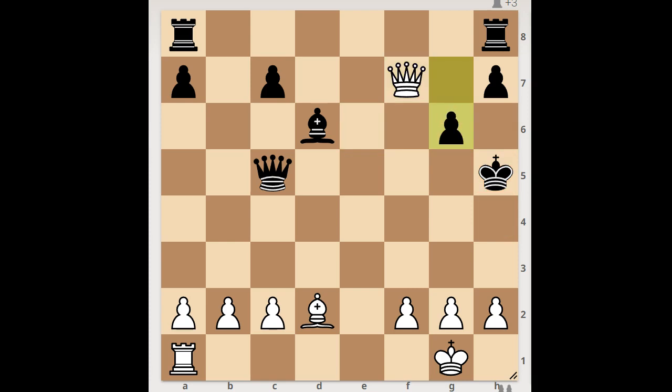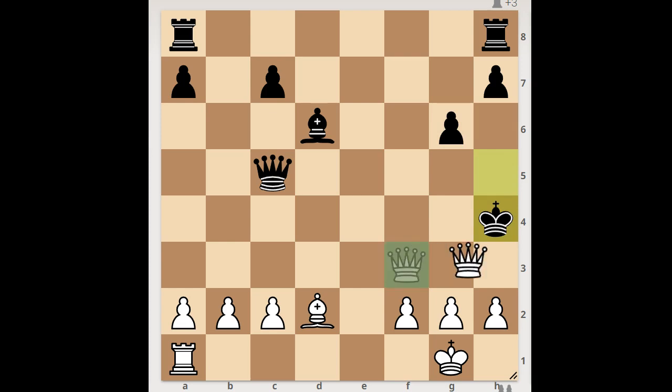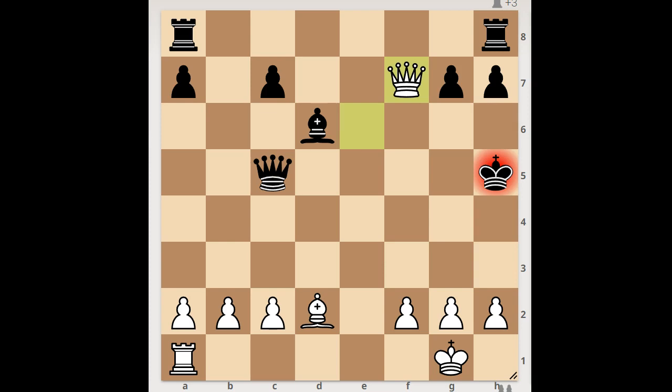If g6, then queen to f3 check, and after king to h4, queen to h3 check — mate. Back to our game: after check we have king to h4, g3 check. Bishop takes on g3, check; h takes on g3, king to g4.